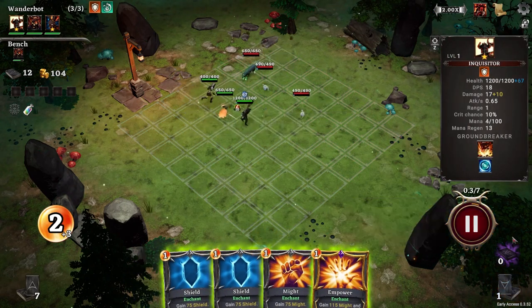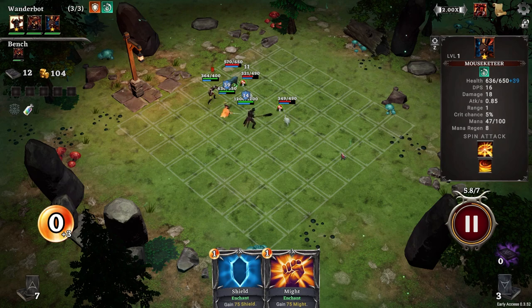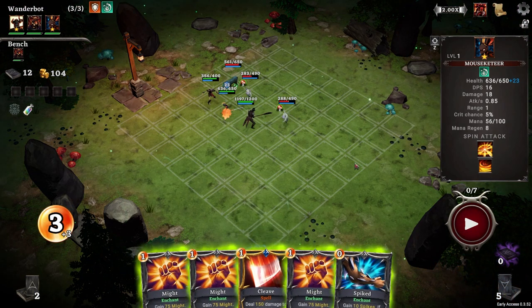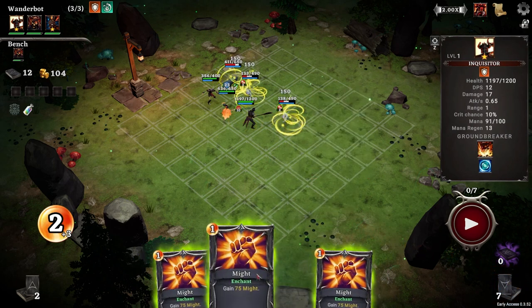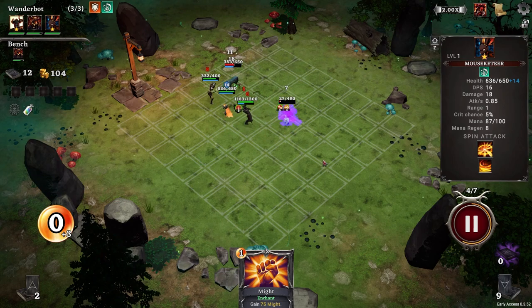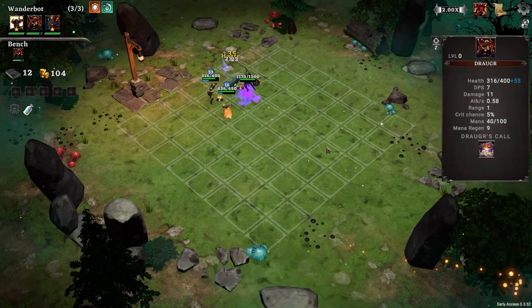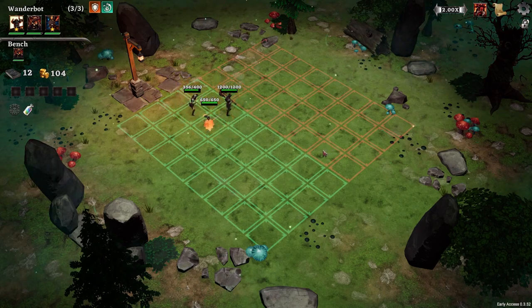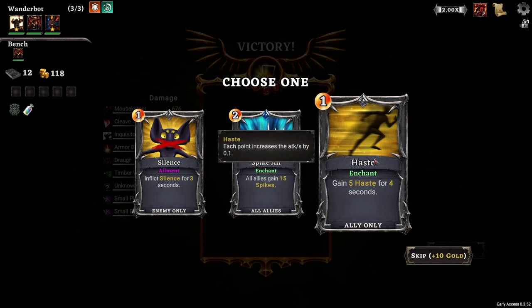Few shields. Battle phase. We're going to empower and give him some shields. They're just kind of spreading their damage, aren't they? Go with that, then a cleave, then might. Z's got spin attack - it's too late now, but it's fine. Armor break and then just shield on that guy. I should have moved them back a little bit further. Spike all or haste - each point increases the attack by 0.1 attacks per second. Haste might not actually be terrible. Let's go spikes for all. Do we upgrade it? Yes.